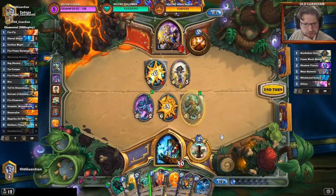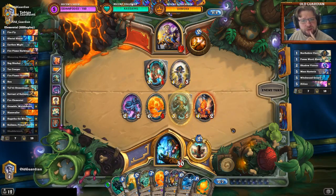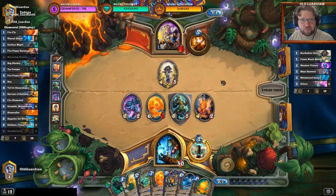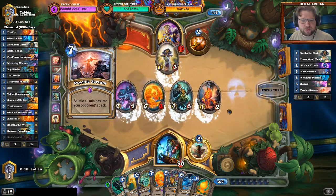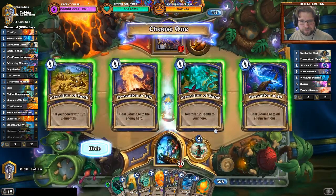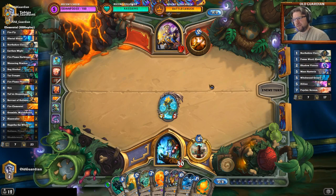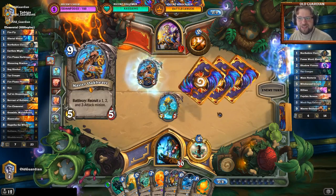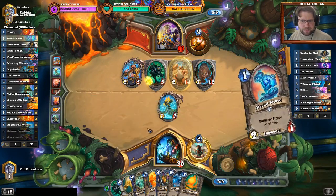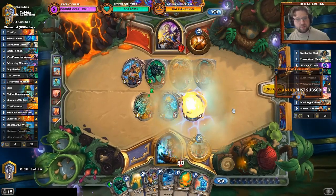I think I need to take a hit over there. I might as well put a Firefly over there. We're resurrecting this fellow. I have 10 damage from hand from the Blaze Caller next turn. So this is Kalimos to his face — if he doesn't heal his face, I kill him next turn. And now he has to heal his face. Then the Murmuring Elemental, then the Blaze Caller phase. Dead Priest.